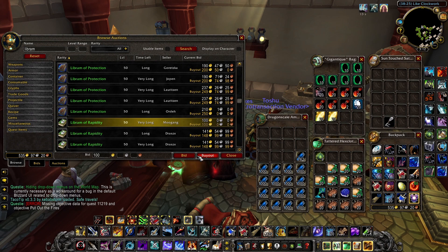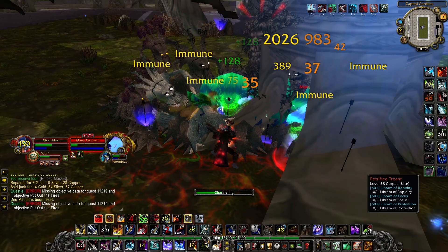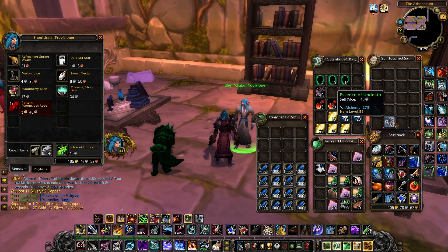These Librams can also be purchased off the Auction House — check there first to see if you can get a good deal, but they'll probably be about 150-200 gold apiece. After running each wing many times, I found Dire Maul West to be the best wing to run due to being able to pull massive packs of mobs. Dire Maul West also links into the library at the end, so you can quickly turn in any Librams you have and vendor your trash to the Shen'dralar Provisioner.